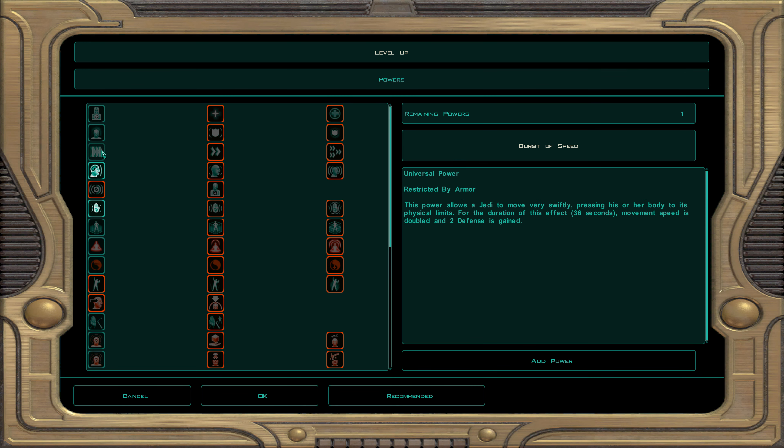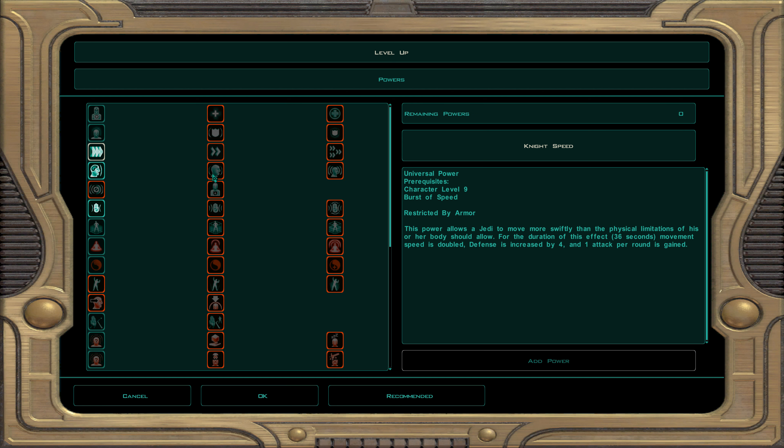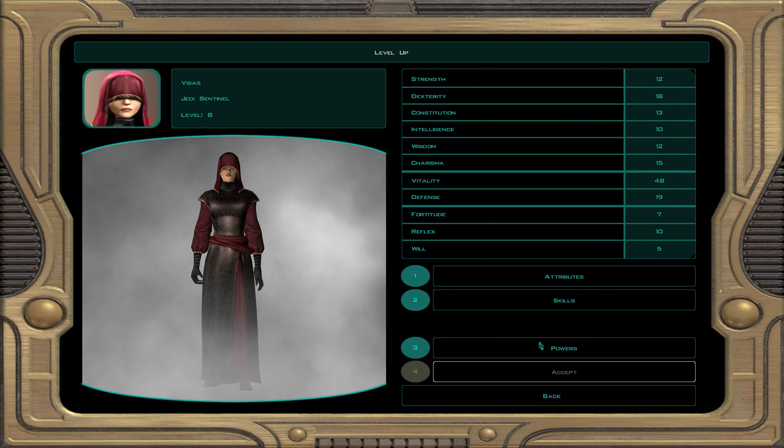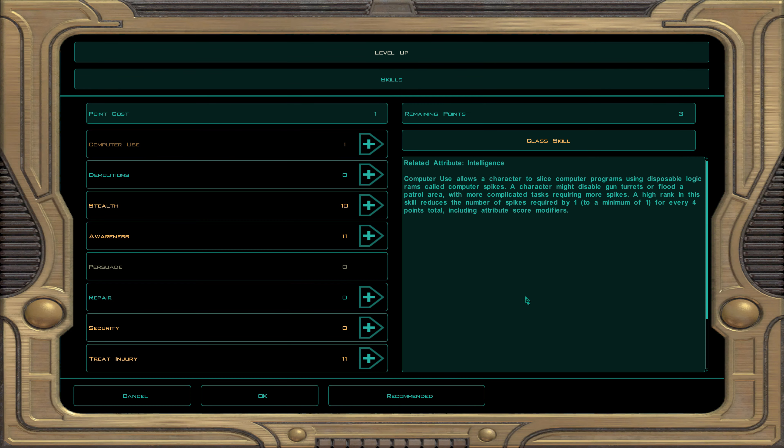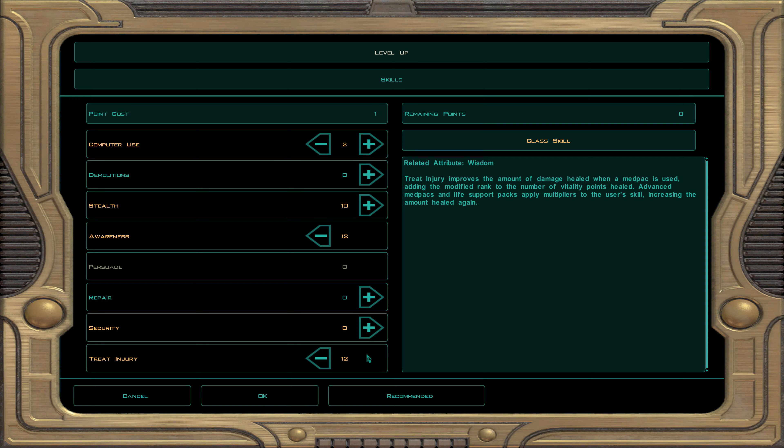We're going to do burst of speed. What happens is you get plus two defense and you move at double the movement speed. As a self buff it's very good for Visas. Now Visas will level up to 9 as a Jedi Sentinel. For skills I'm going to do computer use, awareness, and treat injury. Awareness and treat injury are my main two.